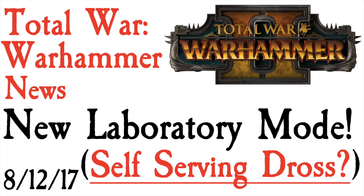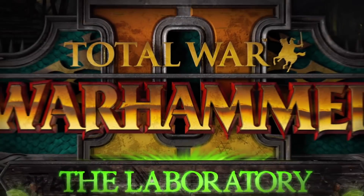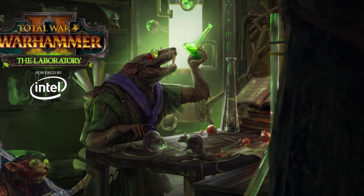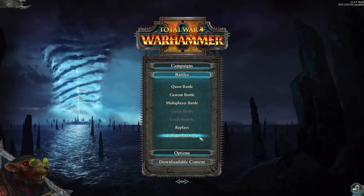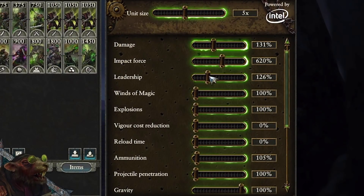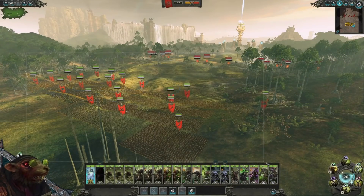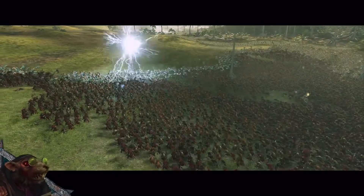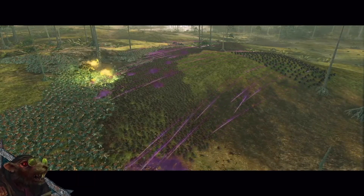Today we got the announcement that we're going to be seeing a new mode for Total War Warhammer 2. The laboratory mode looks like it's essentially a playground. You can use sliders to change unit sizes by the numbers, so you can make units huge, have a lot of single units, or make them a bit smaller. The idea is to really push any PC to its absolute breaking point in terms of size and scale, with the potential for truly fantastic things like defying gravity and sending your troops flying — really spectacular sights in the Total War Warhammer 2 engine.